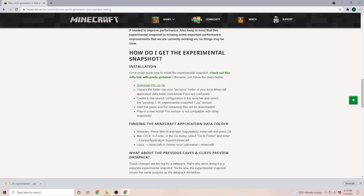Now to install this new 1.18 snapshot, we have a very good description on the Minecraft web page. However, I'm going to walk you through the steps really quick. First of all, you have to download the zip file — I'm going to put the link for the zip file down into the description.